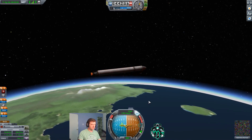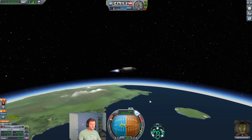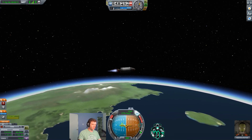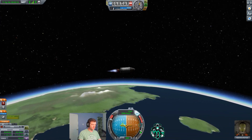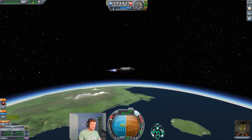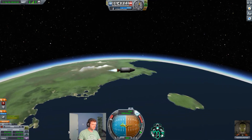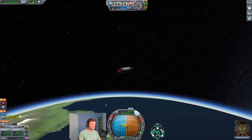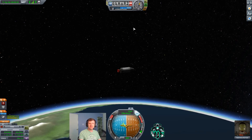Let's go ahead and ditch this stage and start our engine. I like to get to at least about 80 kilometers apoapsis before entering orbit. You can pick whatever you want as long as you're over 70. I'm going to keep holding it at the zero degree mark and go up to 90 kilometers. We are at 90, so now we're going to do our coast phase — just waiting to get into space.